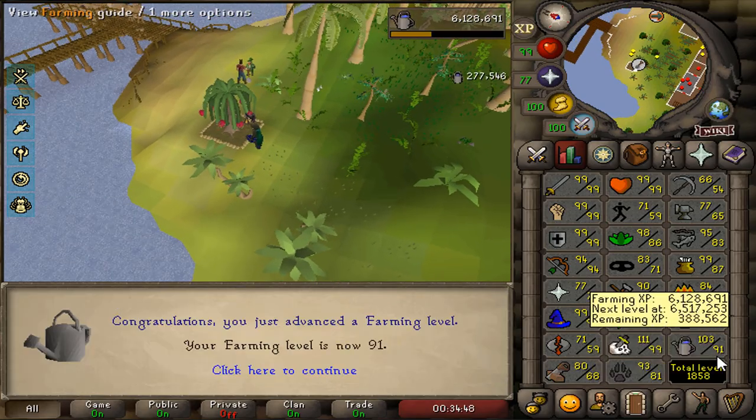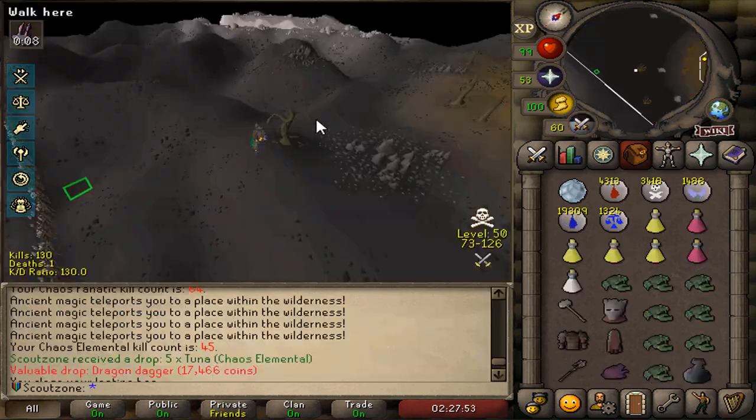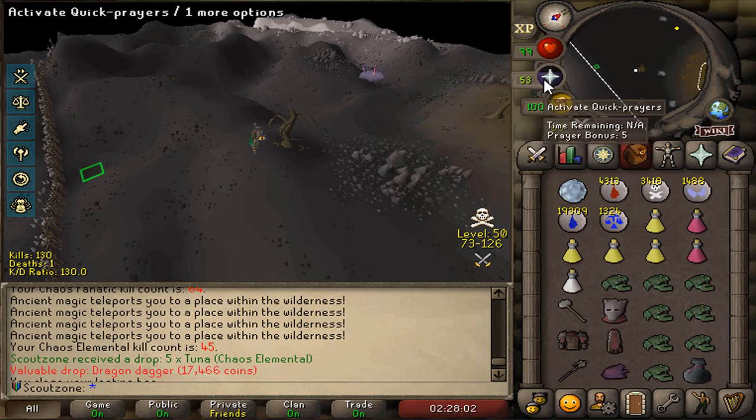A quick little farm run — 91 farming, that should be 92 farming. One thing I yet have to obtain in the leagues is a Wilderness Pet. The easiest one I can go for is the Chaos Elemental. So here I am. I'm gonna be here for a while, I think.